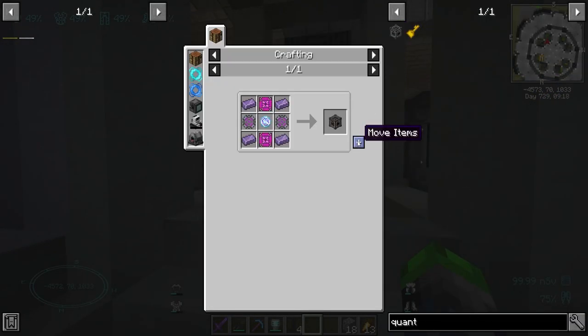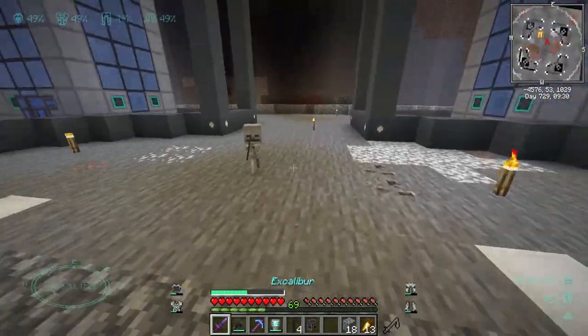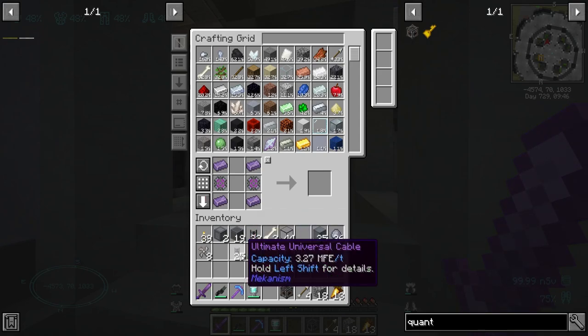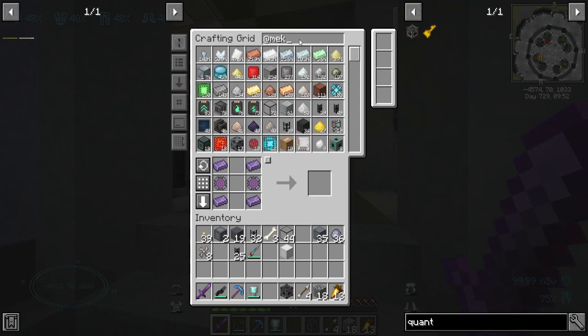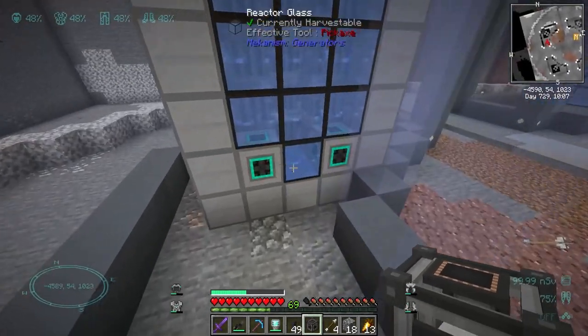We're going to teleport up here and get the other side of that quantum bridge going — quantum bridge, whatever, it just sounded cool. Alright, we are good. Let's go on down here — we've got fissile fuel, we're going to hook up the mechanism, and we need a pressurized tube. There we go.